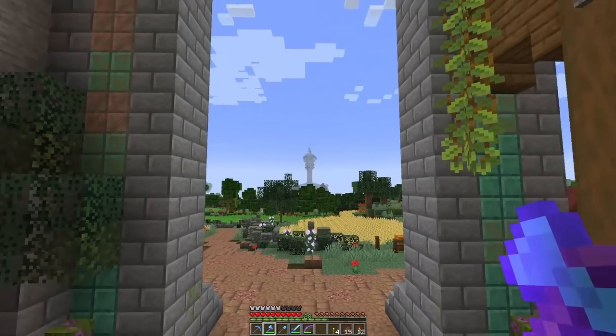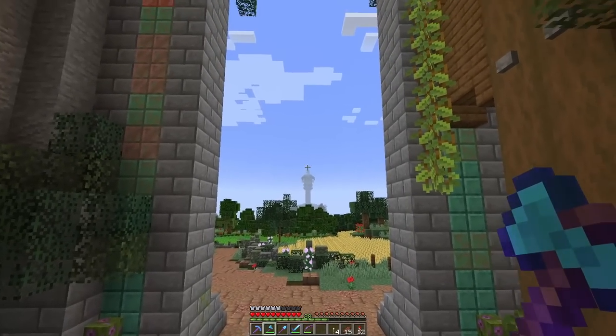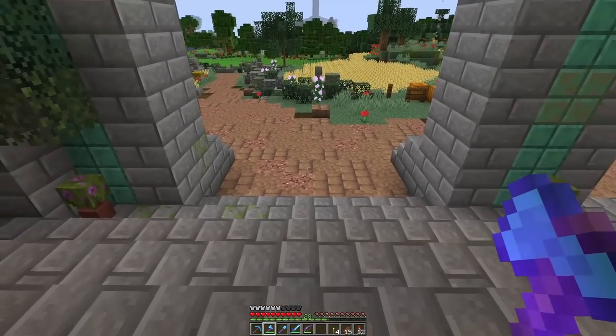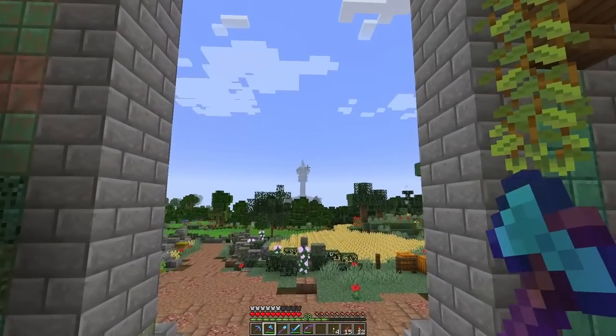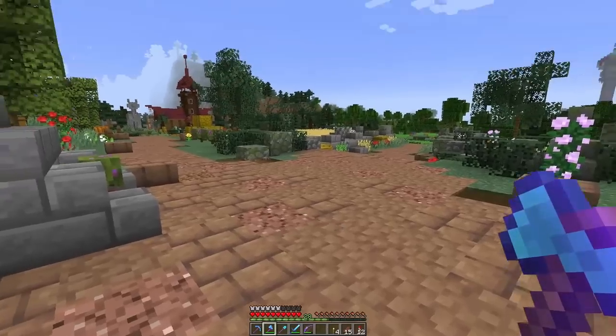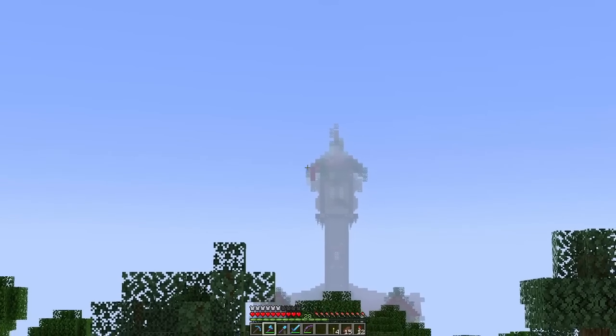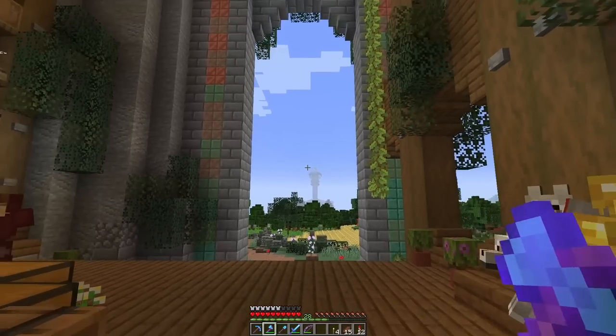Whilst I would like some of the structural work and the foundations of the raised areas in the town to be stone, I don't want it to be stone floors as well - it would just be too much stone brick. It would be nice to bring in some mud, a bit of warmth, a bit of colour, and continue it because we've had it as a theme all the way through. Let's make use of the nether roof and get a load of mud.